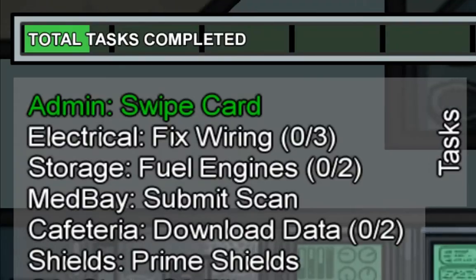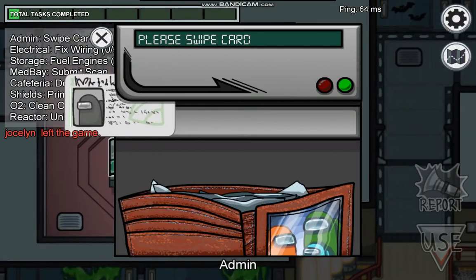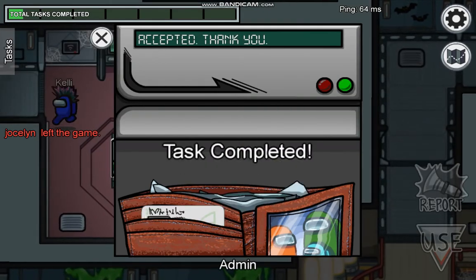Also, if you have a swipe card task, you can do that extra fast by moving the card back and forth like this. Works every time.